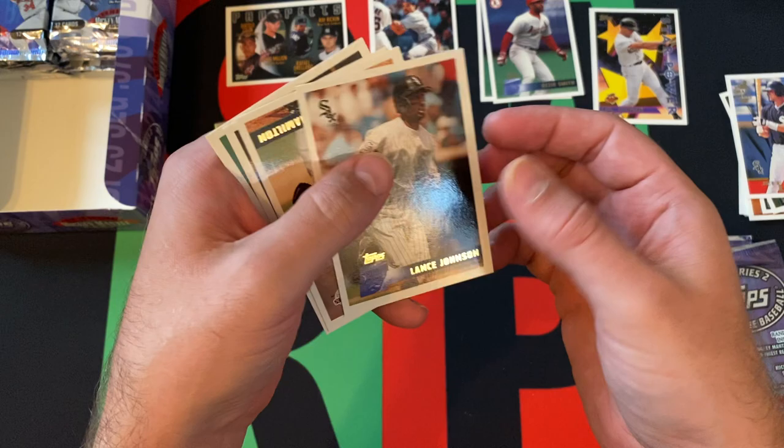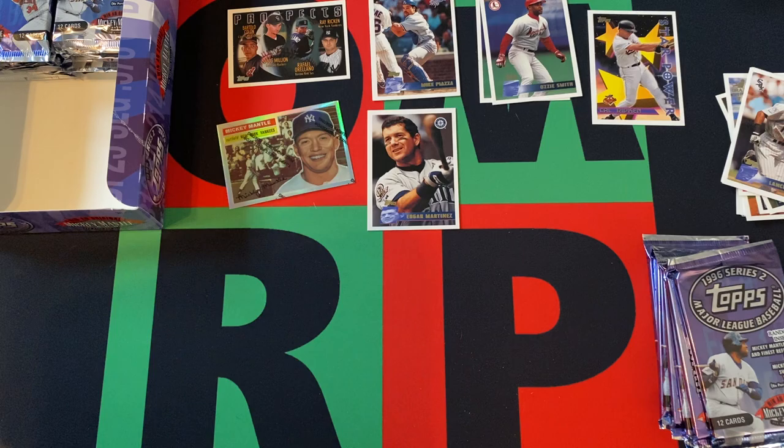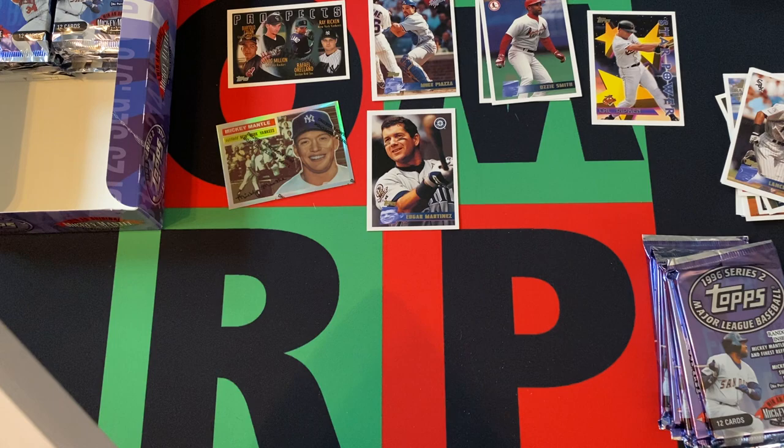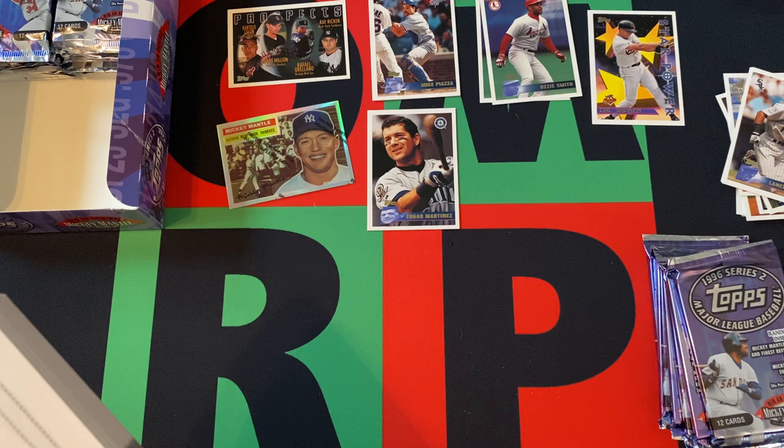I wonder what those go for. I've got Edgar Martinez — Hall of Famer. Lance Johnson, Joey Hamilton, Denny Neagle, and Jeff Blauser. I'm gonna look in my Beckett Almanac — last year's, but whatever. I use it more for a checklist and just to see what's in here, more so than for actual prices. But just out of curiosity — the Mantle Finest common is eight bucks. The refractor... doesn't say anything about a refractor.